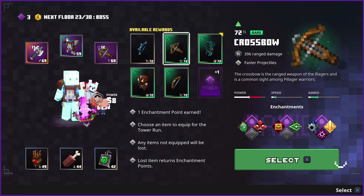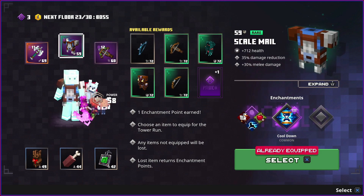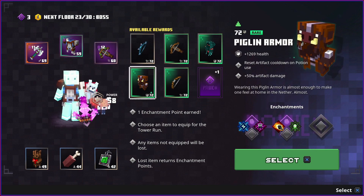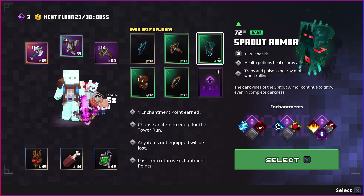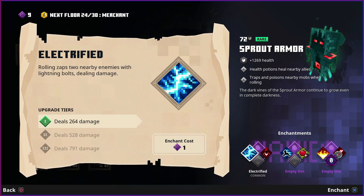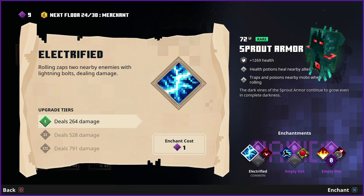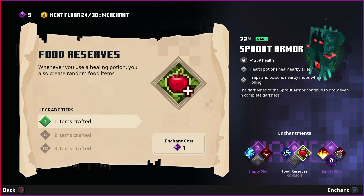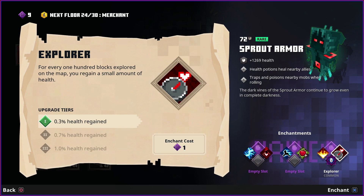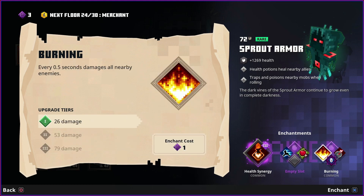Piglin armor or sprout armor? I like the cooldown reduction for artifacts but we also do need better armor. I'm going to go for the sprout armor - when we roll we have a chance of trapping and poisoning nearby enemies. Let's upgrade it. When we roll we zap them too. When activating a knight artifact we gain a small amount of health - that's actually good. I'm going to go for the healing one.